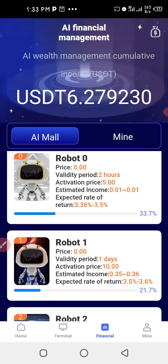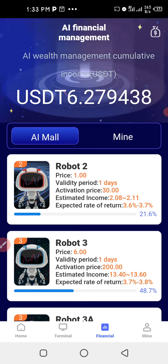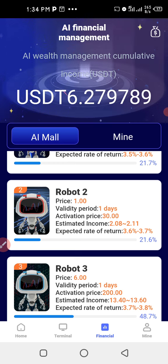The activation price is the amount the robot trades with. To activate robot zero you must have five dollars. Robot one requires ten dollars. Robot two requires thirty dollars because it trades in multiples of thirty — so if you have forty dollars you can activate robot two. It costs one dollar to activate, so you need thirty-one dollars total. The estimated income shown is $2.08 to $2.11 in addition to the thirty dollars invested, so you can see the expected rate of return.